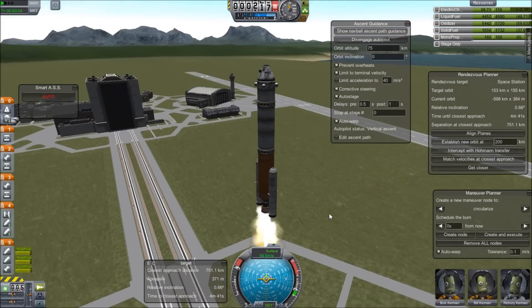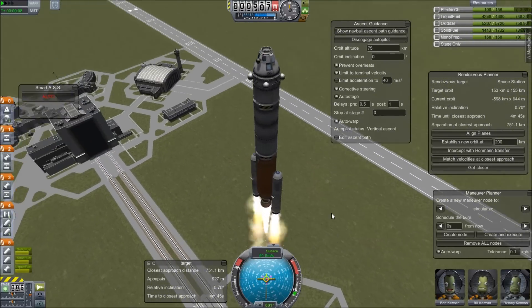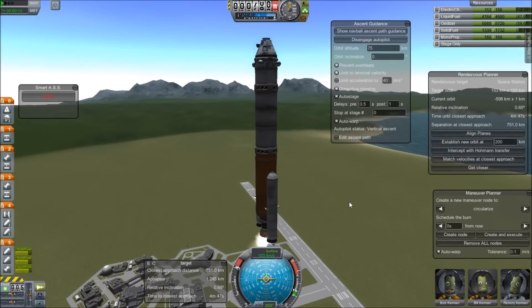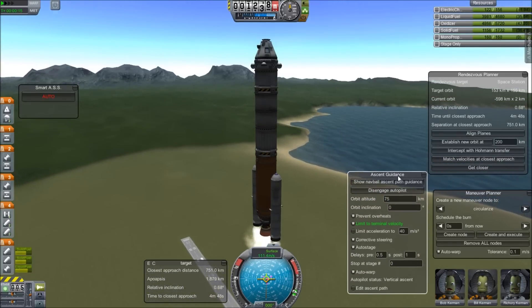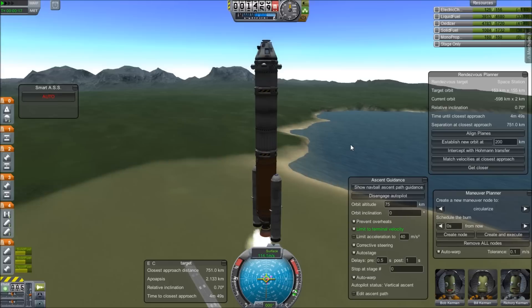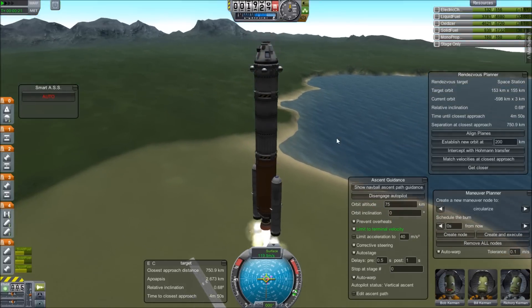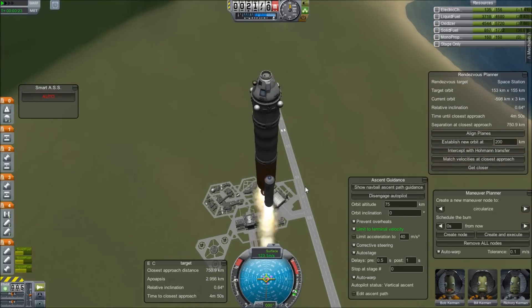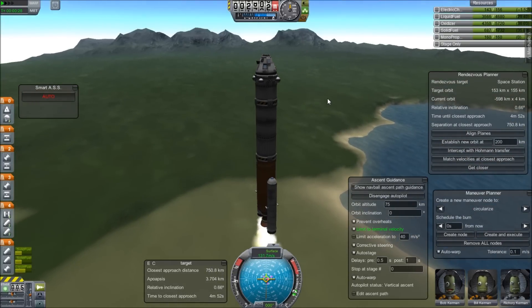Right here I don't have to do anything — I'm just moving the mouse around to see what's going on. It'll handle everything from here on. I'm not going to touch any of the controls. I'm going to fast forward, and when we come back that will be the first time I actually touch any meaningful control. I might deploy the solar panels at 40k and that's about it. So here we go, fast forwarding.